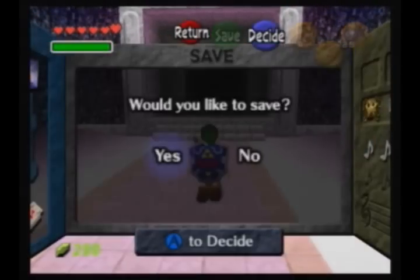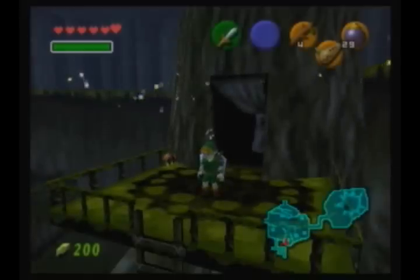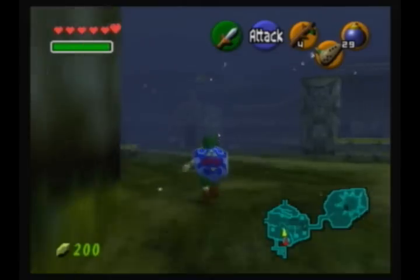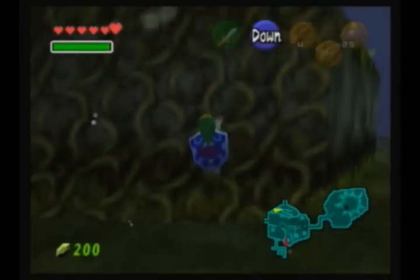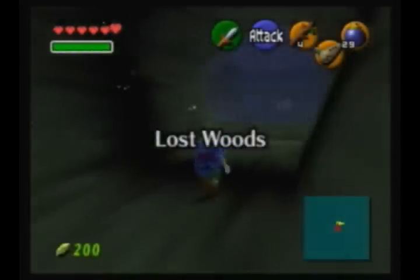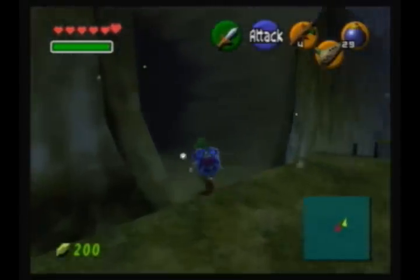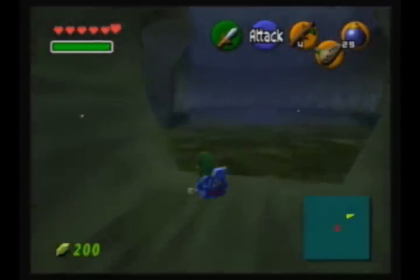Now we're just going to head to the Lost Woods. The easiest way to do that is to save and reset. As you can tell, I play on the Wii and I do use a classic controller. We're going to head to the Lost Woods — you should know the path by now. If you don't, you can just watch the video again. Once in the Lost Woods, we're just going to go through our normal path: right, left, right, left, right, left. Very easy to follow.